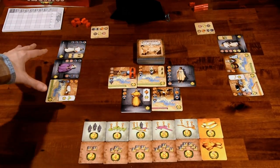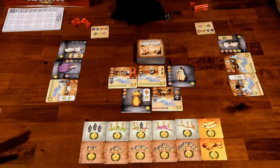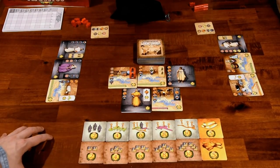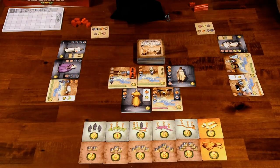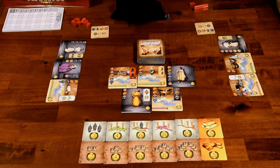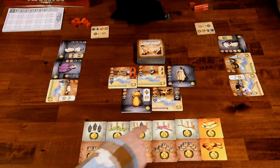The reason you're collecting and completing cards is to win the game. Each card has a victory point value in the bottom right-hand corner. The first player to complete seven cards ends the game, and then whoever has the most points wins. You've also got some bonuses you can claim along the bottom of the board.